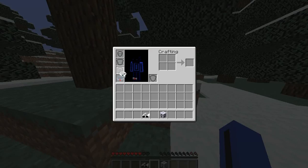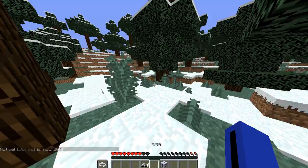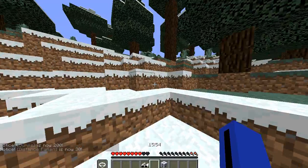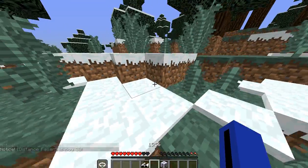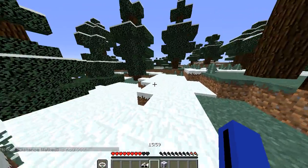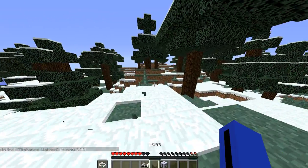We also have this thing called a Smarter Watch. It doesn't go in any of these slots — it goes in your left hand. And it shows you the time, your jumps, how far you've fallen, how far you've walked, how many hits you've taken. Again, that's kind of cool. Maybe make it useful and show durability or something. But it still is kind of cool.